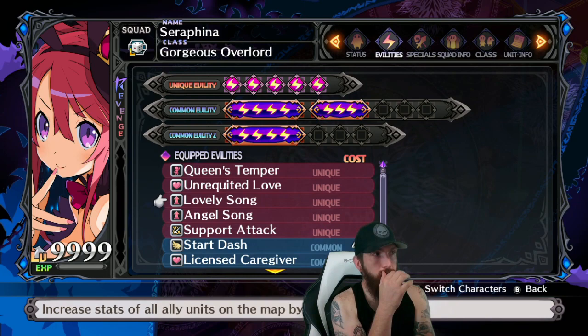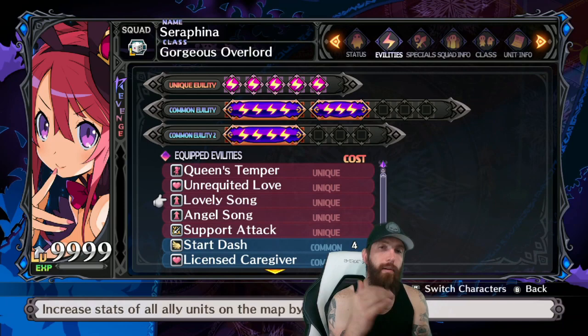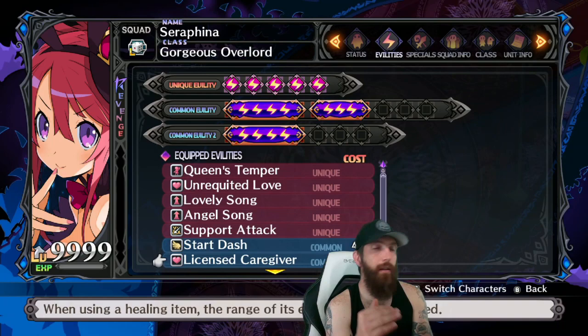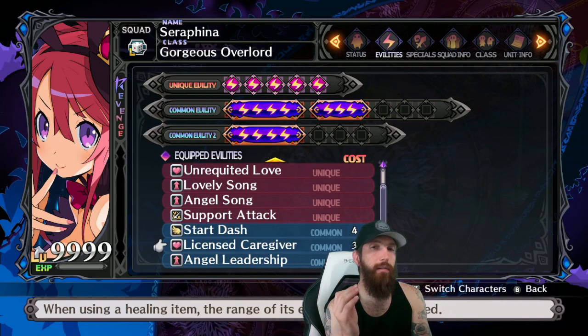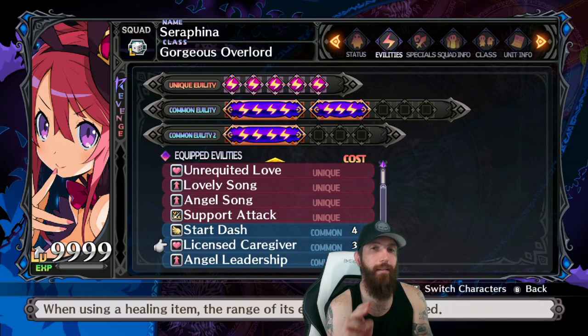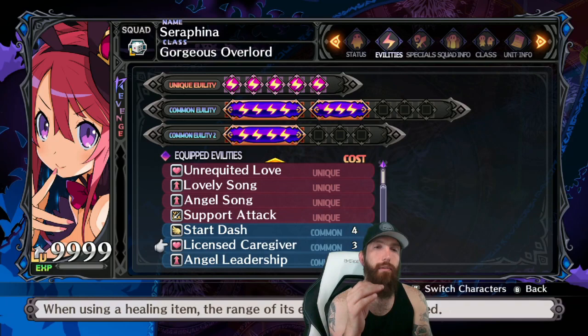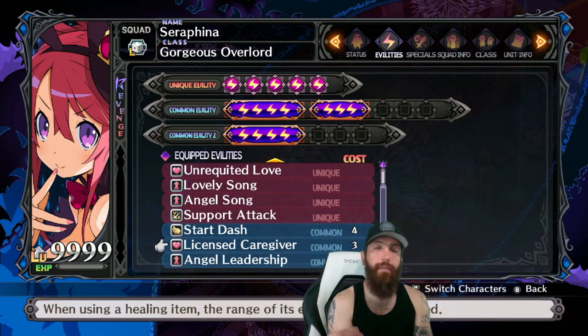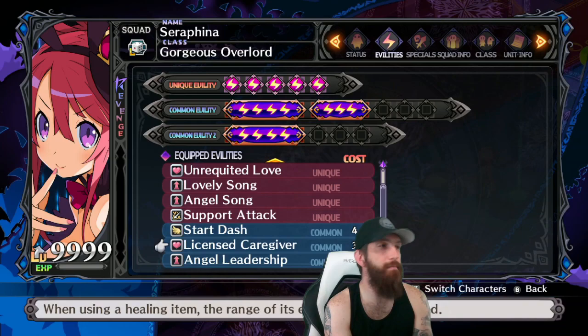Serafina has Lovely Song, Support Attack, Start Dash for movement, and Licensed Caregiver. She and the Maid serve a specific role during the battle: Ball wipes out all SP when he attacks coming out of the base panel, so they'll use items — like Bloody Marys — to give Killia and the Sage enough SP to execute their squad attacks. She also has Indomitable Spread.